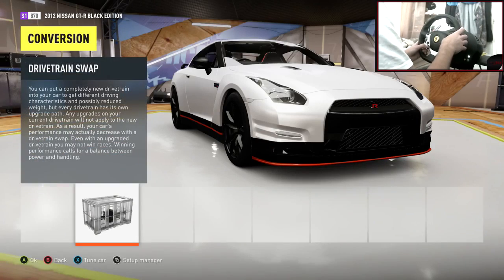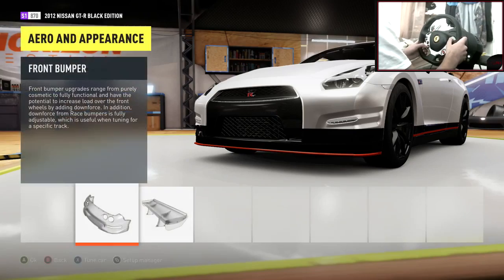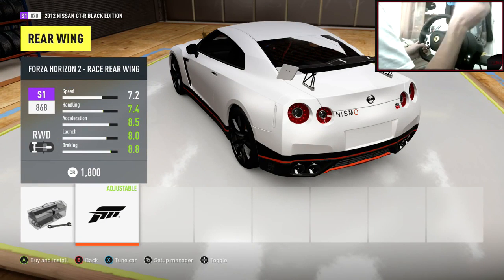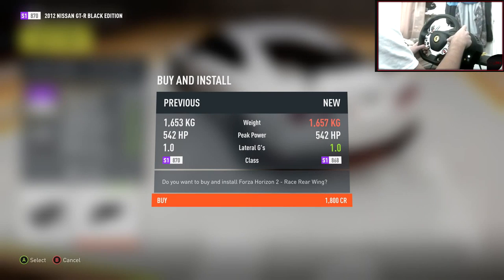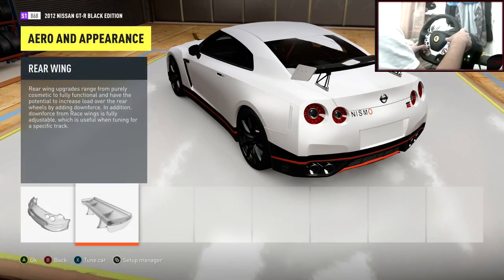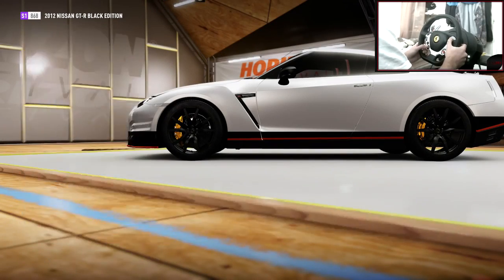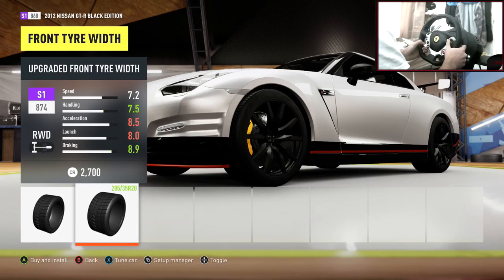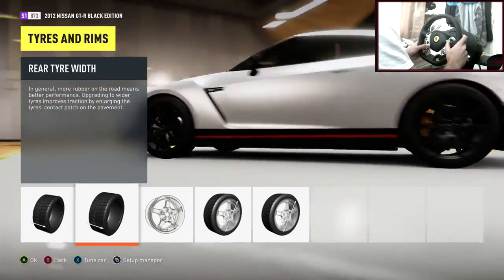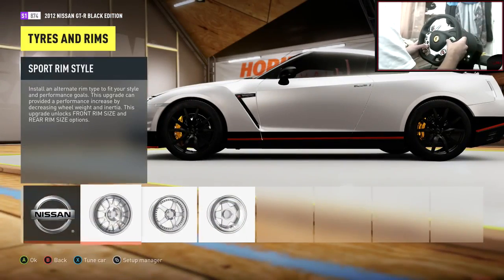Let's put the real-wheel drive drivetrain swap on. There's not many body kits — we're not going to do the race body kit. I really like that spoiler though — obviously it's a race wing and it's going to give some more downforce, but I really like it. Race wing for the win! Tire compound — we're going to go stock tire compound. This car is weighing a lot: 1,600 kilos.